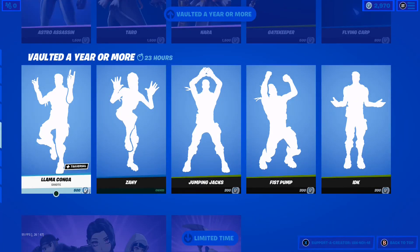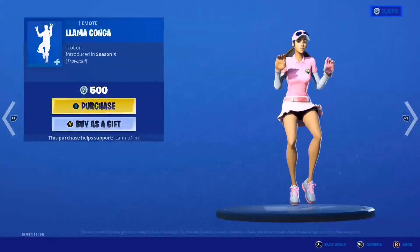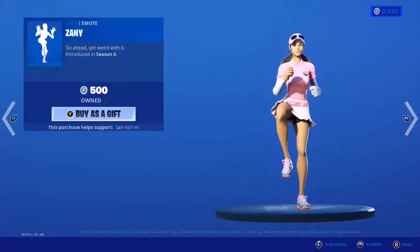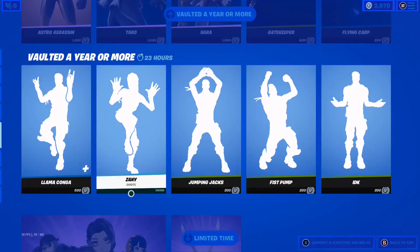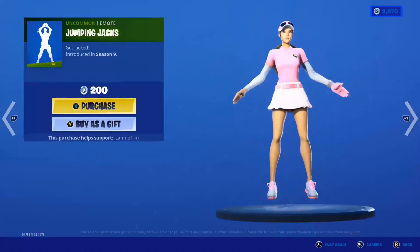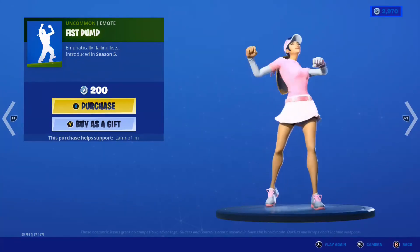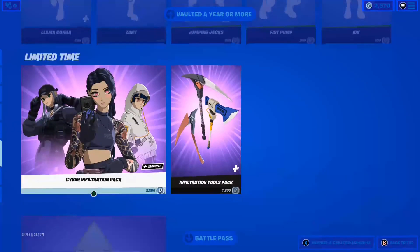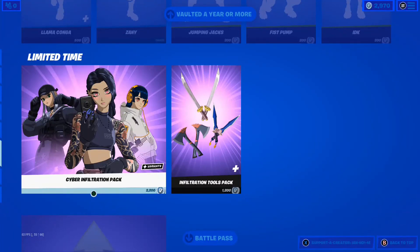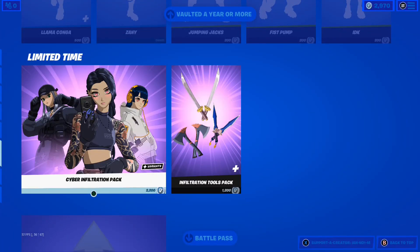The Vault emotes are still in the store: Armour Conga, Stainy, Jumping Jacks, Fist Bump, and others. The Cyber Infiltration Pack is in the store with the Infiltration Tools Pack.